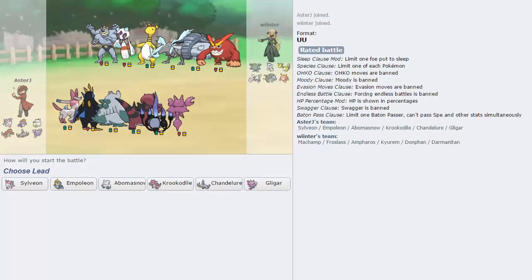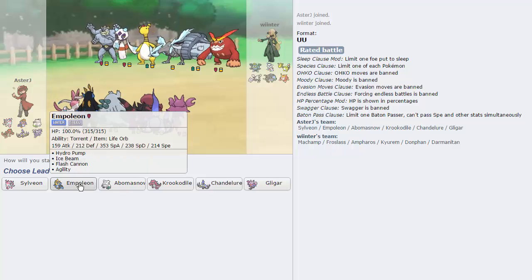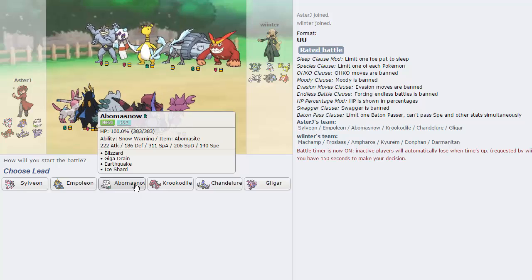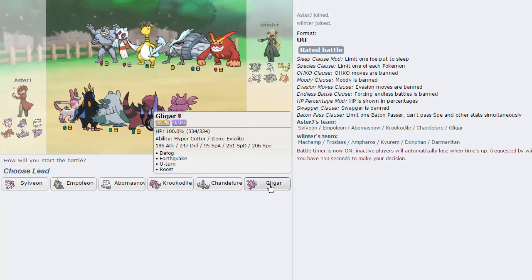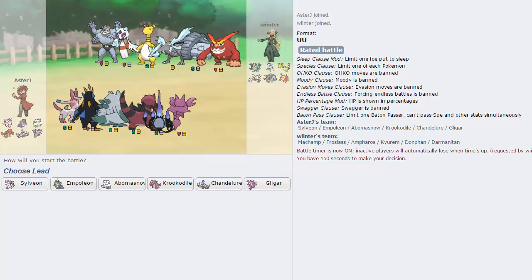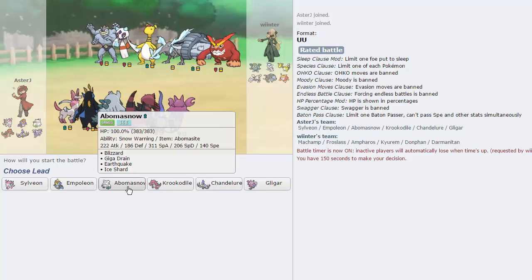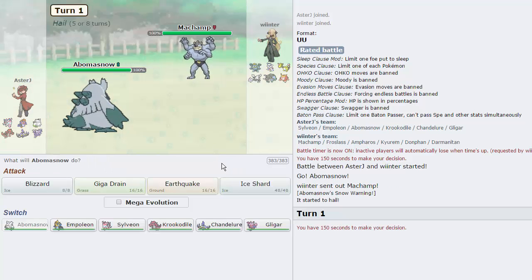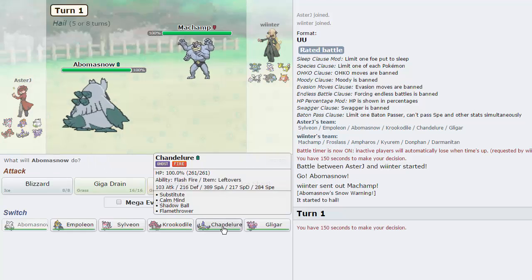Alright guys, we got one. Once again, another guy with a Frostlass, so that pretty much means I have to lead Empoleon. How do we want to play this? It really sucks not having anything to outspeed his Frostlass — that's this team's biggest weakness, it's the speed. It's pretty good defensively, but he's actually going to lead with Machamp, which is really unfortunate because he can go for a Knock Off.